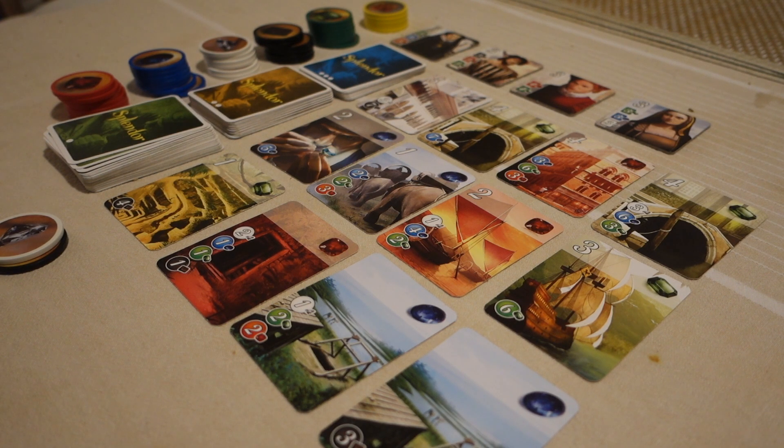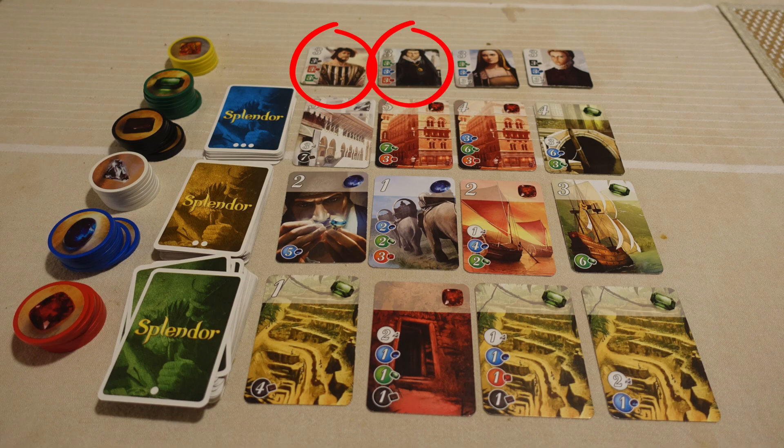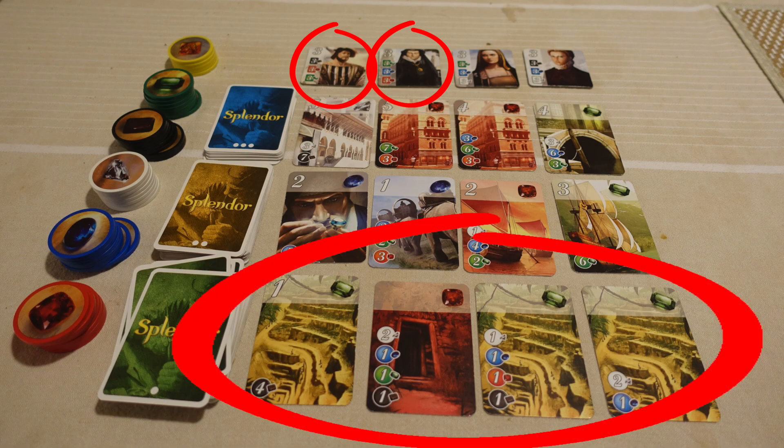Now there are cases when you should pursue nobles, and our third don't addresses that. Don't forget to analyze the opening board position and use it to evaluate which paths to fifteen points are most viable. In one example, two of the nobles require red and green development cards, and the cheaper low-level developments also follow those same colors — making the noble strategy more viable. At minimum, be aware that other players might go down that noble path, and find ways to hamstring their attempts if you want to win.